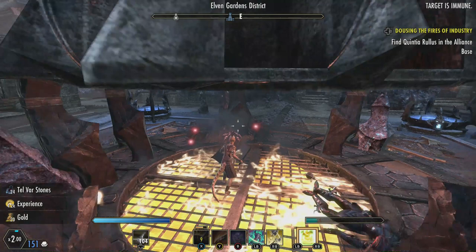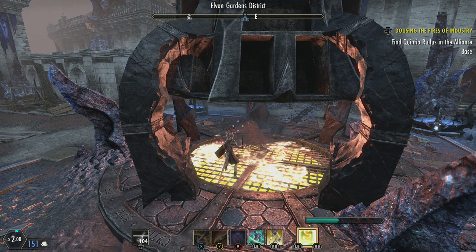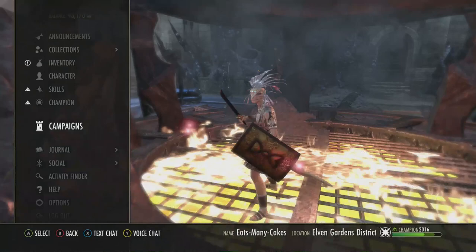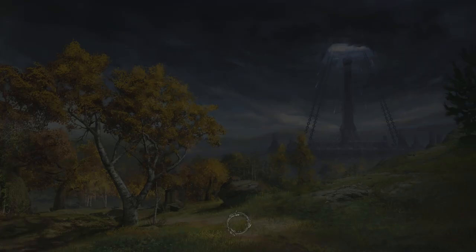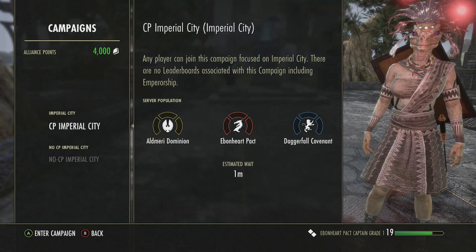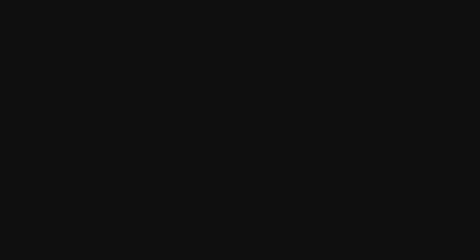Now we need to go back to Quintia Rullis in the Alliance base. However, I do not like running back through the sewers, because that's how you get back. If you look on your map there's a sewer right next to me, but I'm going to be a little bit cheeky and travel to the Cyrodiil campaign, entering straight into Greyhost. There's no need to worry about which one to go to, because I'm going to port back out anyway. During the actual Midyear Mayhem it could be quicker to go through the sewers, but now I'm just going to go straight back in to the base.